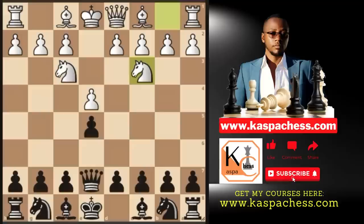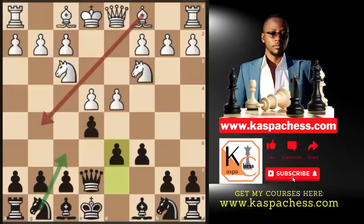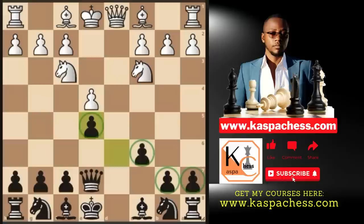Whenever you see knight to c3, it is high time to play pawn to c6 in order to stop knight d5, bishop b5, or knight b5. And again, if they play pawn to d4 wanting to capture your pawn on e5, you just go pawn to d6, so that if they take on e5, you simply take back with your pawn. Now you can see how fixed your pawn structure still is. You just maintained your pawn structure and again avoided tons of theory.